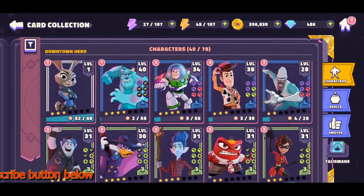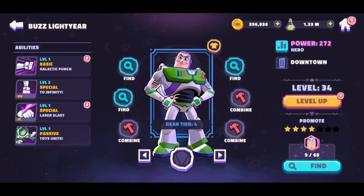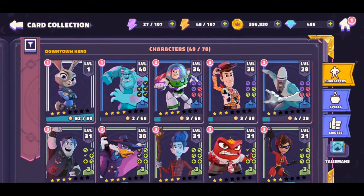Here's the full list of downtown heroes. For me personally, the best two to get right off the bat — probably ones you're working on when you start the game anyway — are Sully and Buzz Lightyear. These two are very easy to obtain. You can get them in the villain campaign and farm them fairly easily, getting them to at least four stars so you can do the first two events and obtain more alpha and beta runes.